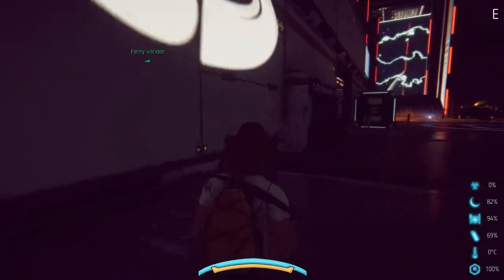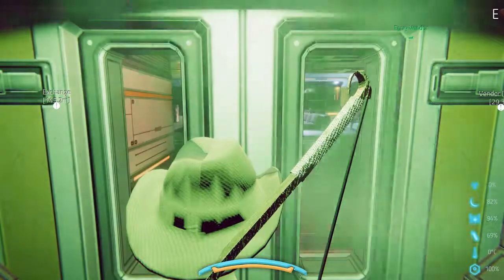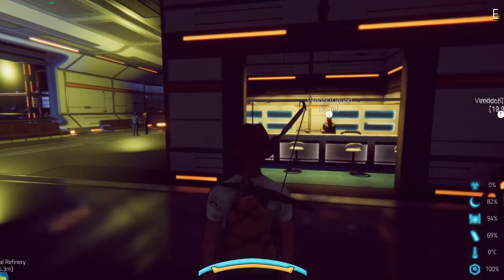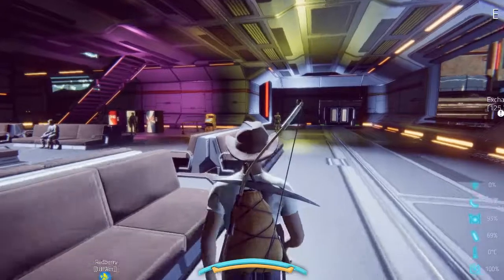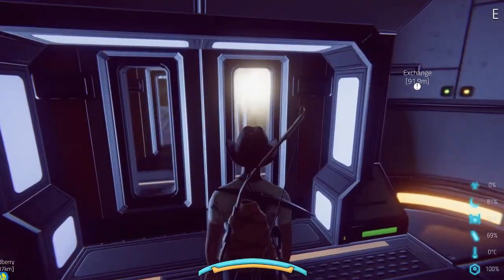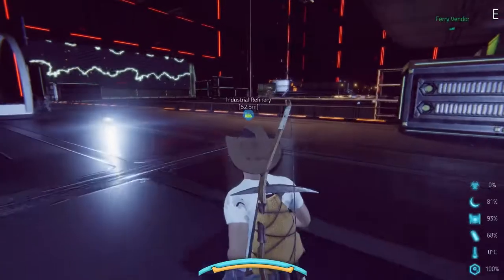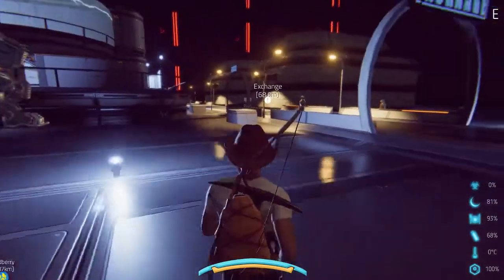Let's try to find a door instead of jumping through a window. I need to find somebody that sells uranium. That's a travel vendor... camping... liquor... ferry vendor. There's an exchange over there. Those mechs are kind of cool. Oh, there's the industrial refinery — I need to go there. But first let's look at the exchange.